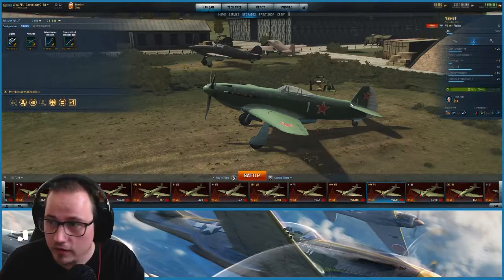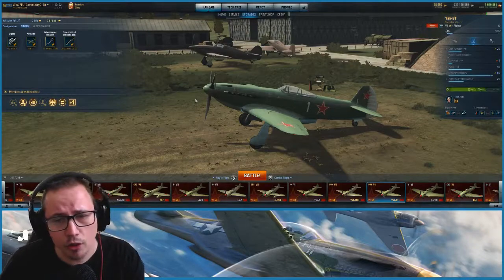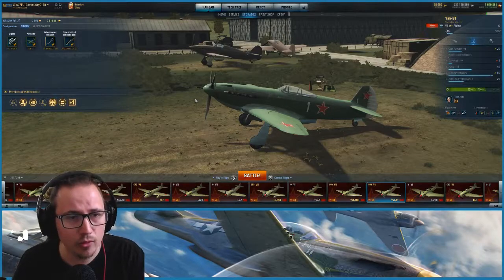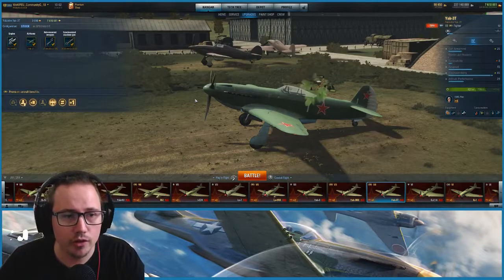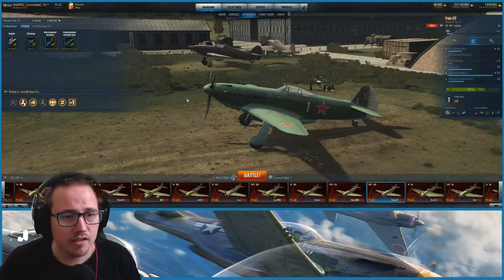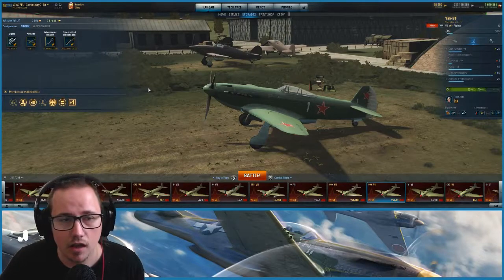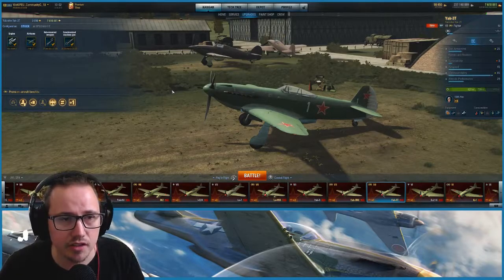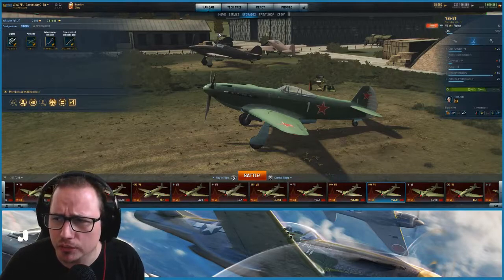In my opinion it's a turn fighter, as you can see from the maneuverability. I've already kitted this thing out but I didn't want to go any further than just kitting it out stock — I just wanted to give you guys the first impressions base look, because not everyone's going to be able to just specialize it right away. The plane itself has a 37mm cannon and two 20mm cannons, which is quite a robust armament compared to something like the Yak-3rd — a very big step up in gun armament.